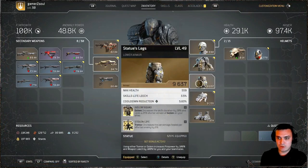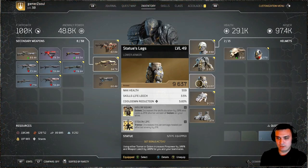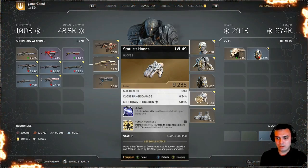The legs piece, Golem Squad, increases the skill duration by 20% and casts a 25% shorter version of Golem on your allies. Stolen Life increases the percentage healed per affected enemy by 6%. Claws inflicts Vulnerable on all enemies hit with your melee skill.